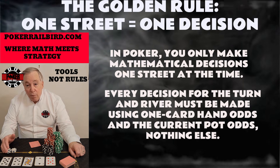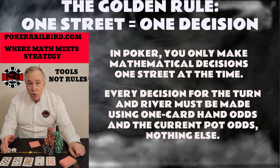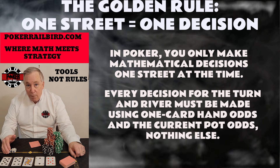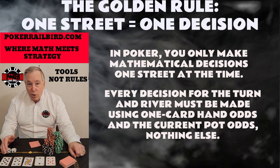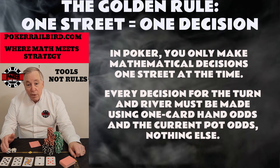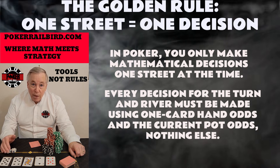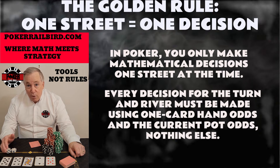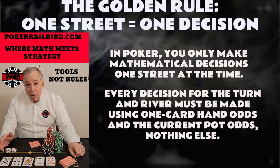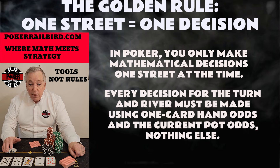This is where the majority of players go wrong. They use the two-card percentages they've memorized from charts or heard on TV, and it makes weak situations look far stronger than they are. A draw that's 35% by the river is nowhere near 35% for the next single card. Two overcards that are 24% by the river are nowhere near 24% for the turn decision. And when you use the wrong math, you end up calling in spots where the numbers simply do not justify it.